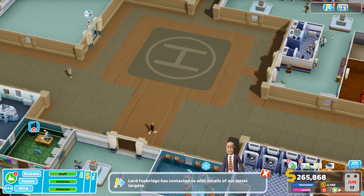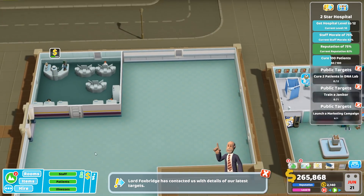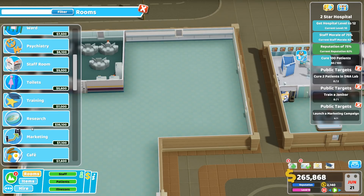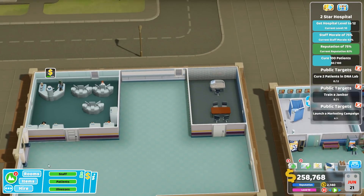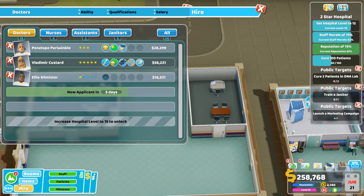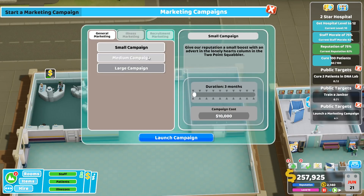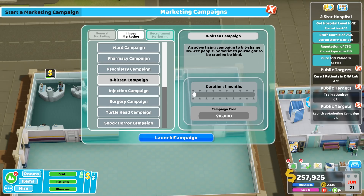How are we doing with our main goal - launch a marketing campaign? I did say that marketing might be something I want to head towards soon, so let's make a little marketing room and hire somebody. Put that near the research room - there you go, have a nice marketing room. Launch a marketing campaign - maybe a little 8-bitten campaign or something.